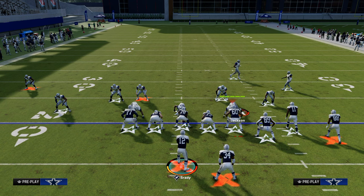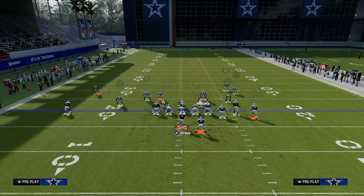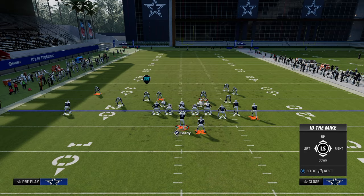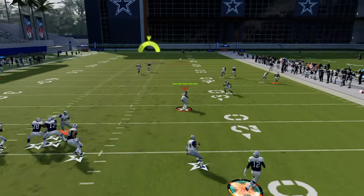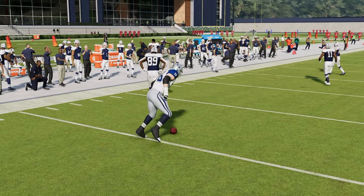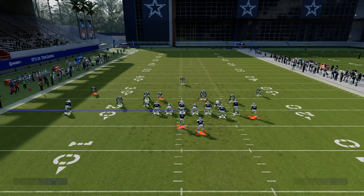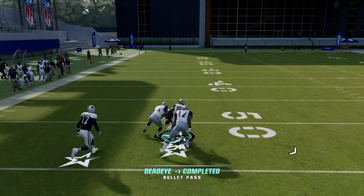Another really popular blitz this year is Spinner, which is essentially a combination of DB Fire and the safety blitz. Slide right, ID left, and this will literally pick up every Dollar blitz you're going to face and give you plenty of time to throw. Just the simplicity of slide right — if you want to block somebody, block the running back and ID that slot corner, and you're going to pick up 99.9% of anything you'll see from Dollar.